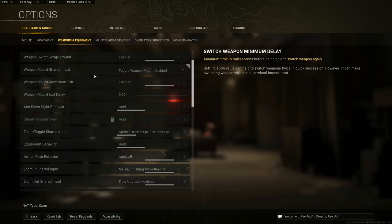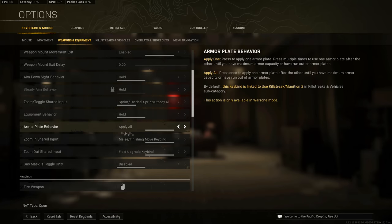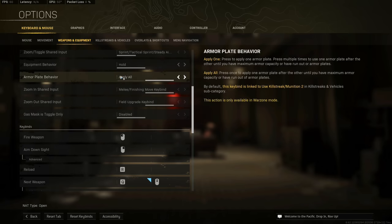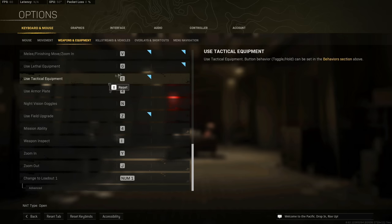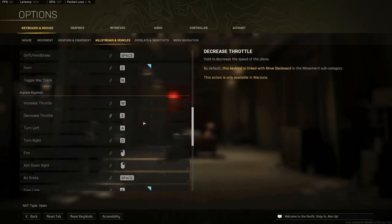Always make sure your armor plate behavior is set to 'Apply All.' Whether you're on controller or keyboard and mouse, definitely have this on. A lot of these settings apply to console players too — they're not all PC or keyboard-and-mouse specific. Most of the stuff in here is super standard and I don't think anyone ever changes anything in this section.